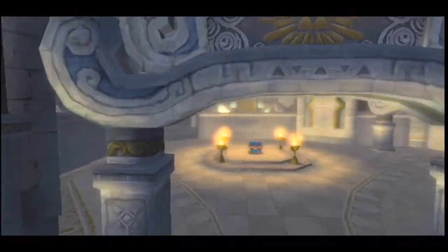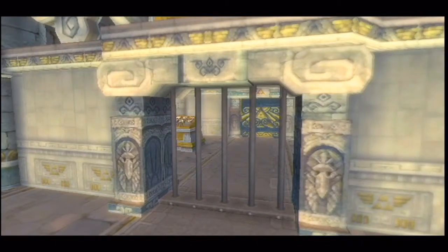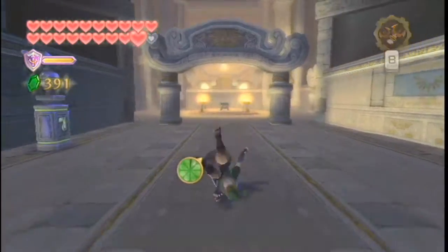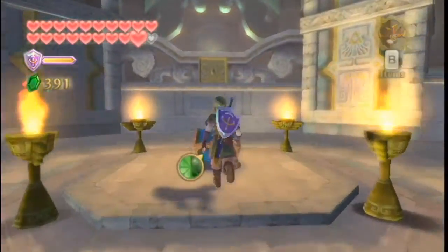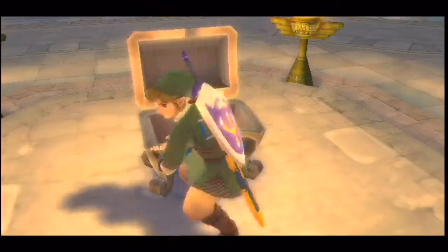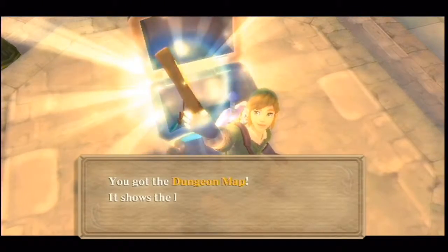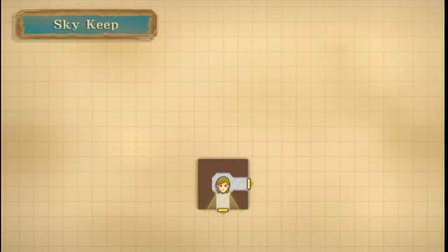There's a chest right in the middle, with a door over there through some bars. And there's one of those statues with the diamond. What's inside this chest here? Is it a map? We got the map! Alright, let's see what this place consists of.